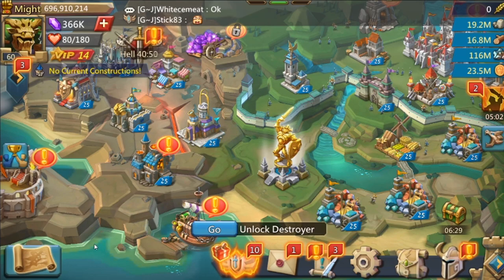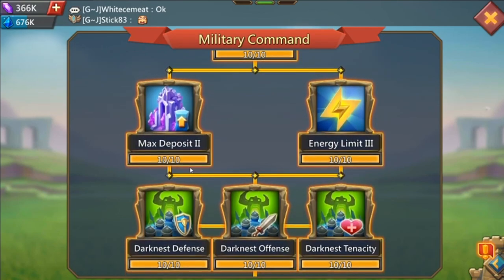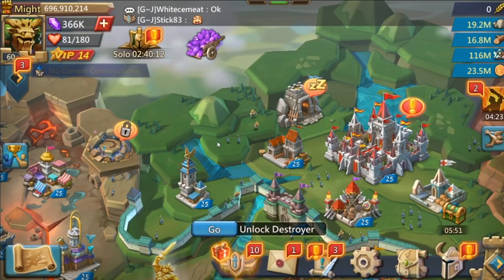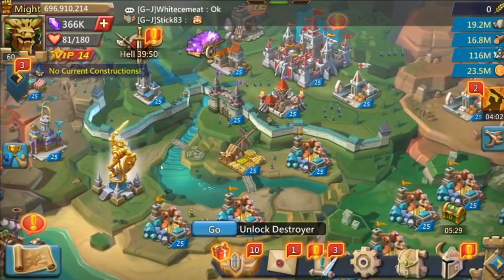To hide troops in darkness rallies, port somewhere far away, have allies port around you, and set rallies on darkness. The reason I recommend darkness is that with the military command research complete, you can send an extra 50,000 troops to a darkness rally, and popping an army size boost stacks on top of that. This lets you hide more troops across multiple armies. You can also hide troops in the shelter — with research completed and your familiar, you can hide a lot more troops there too.